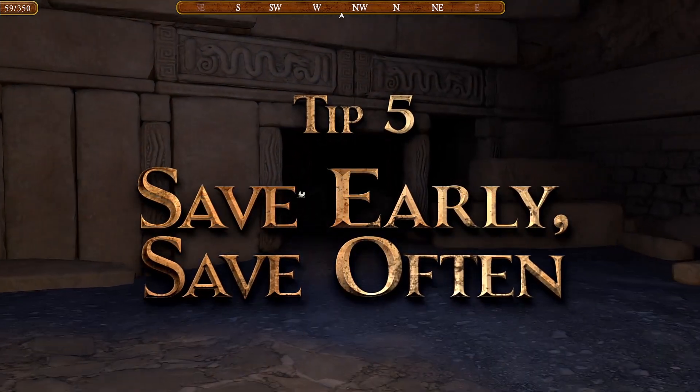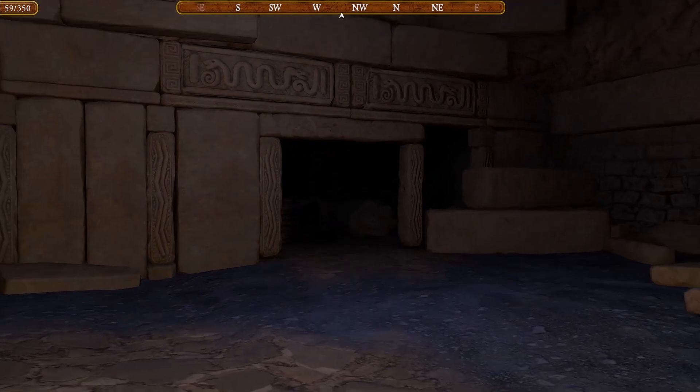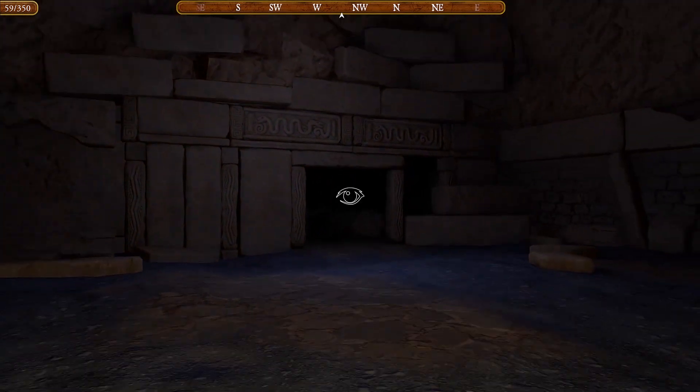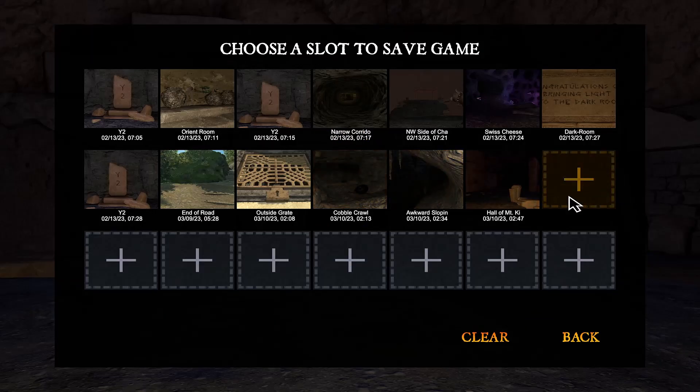Tip 5: Save early, save often. At any place that you find tricky, don't sweat it — just save your game. That minor action will vastly reduce any frustration. After completing a puzzle or obtaining an item, save your game. You can save repeatedly and even save over previous saved games as well.